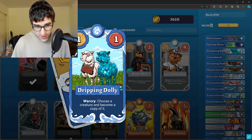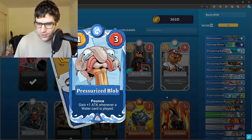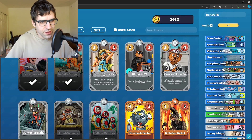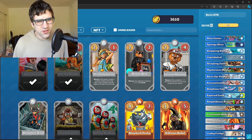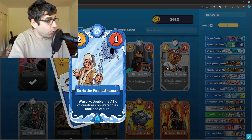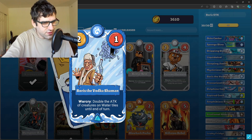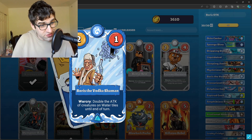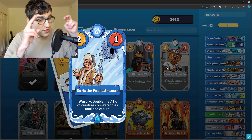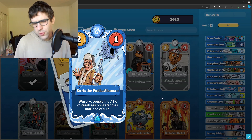We use Dripping Dolly to copy the Blob — we play the Blob first, choose it, and become a copy of it. You'll see this in the sample match later in the video. After we play Dolly, we have two Blobs, and they're both going to be two attack and three health because of the plus one attack. We use other cards to keep buffing our two Blobs, getting them up to about seven attack before we play Boris. Boris doubles the attack of creatures on water tiles until end of turn. So in the most basic form of the combo, you have two Blobs with seven attack each. You play Boris, they both get plus one because it's a water card, so each Blob goes to eight attack, then doubles to sixteen. Two Blobs at sixteen attack each is 32 damage — that's how you do a one-turn kill doing more than 30 damage in one turn.